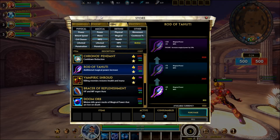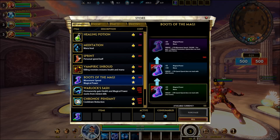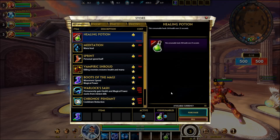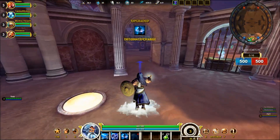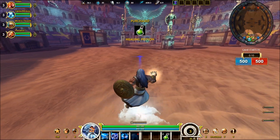As you can probably tell from that little bit of footage, Zeus is an ability power or magic power carry. He excels at team fighting and AOE damage, and his kit is put together very nicely and it flows together very well.